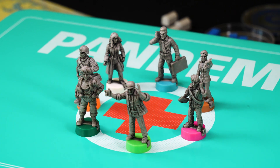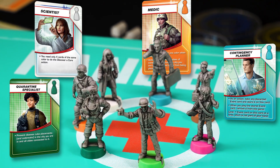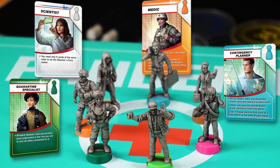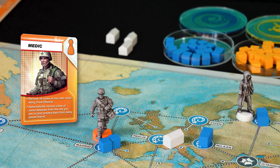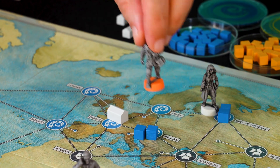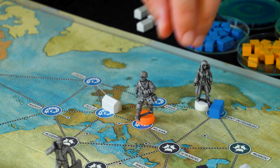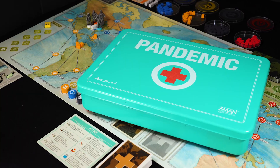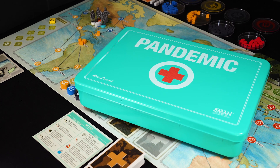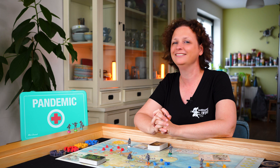You understand that the composition of your team is of the essence. Each character has a different special ability that is unique to them. For instance, the medic removes all disease markers from a city when he treats a disease, and when a cure has been developed, he removes all disease tokens automatically without spending an action. Now you are ready to start playing or play again. Subscribe so you can find us again next time. Good luck and game on!